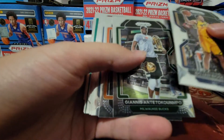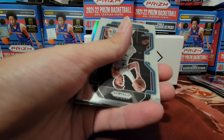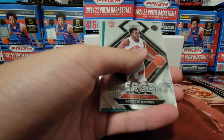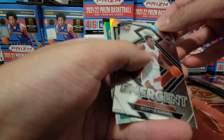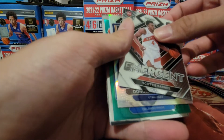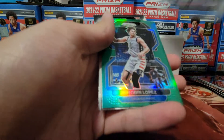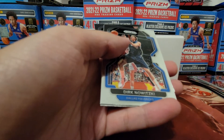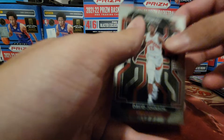Bojan Bogdanovic. Hopefully something good in here. Giannis — I love that picture. Dario Saric. I see a green, so hopefully that's something good. Otto, LaMelo, Pascal, Malcolm Brogdon, Scotty Barnes makes an appearance — he's emergent. Ace Green... not what you want. Utah Jazz, Donovan Mitchell. And then we got another Ace Green. We got Dirk — we got my boy! Oh, we got both my boys. And then we got David Johnson.